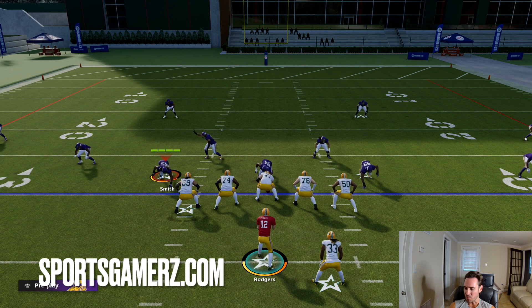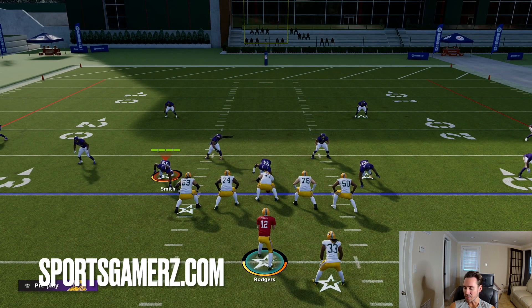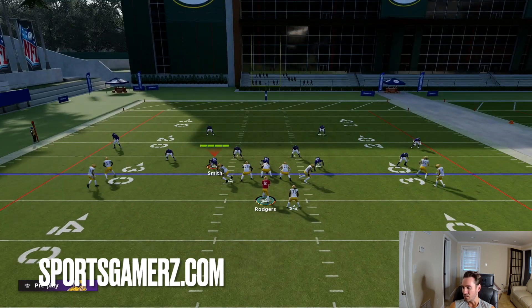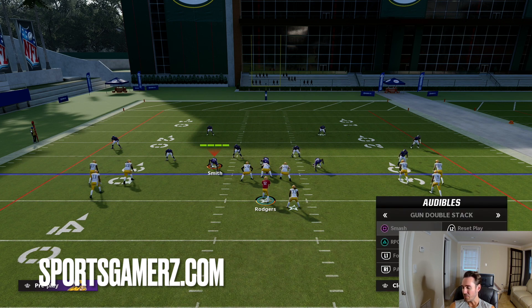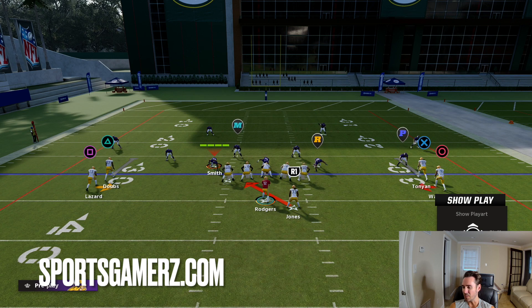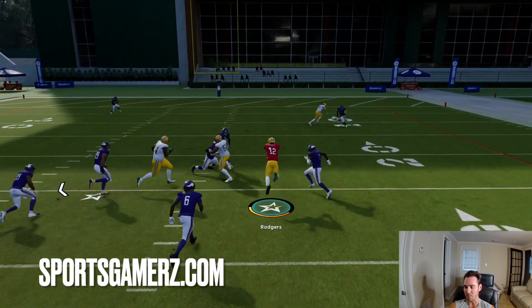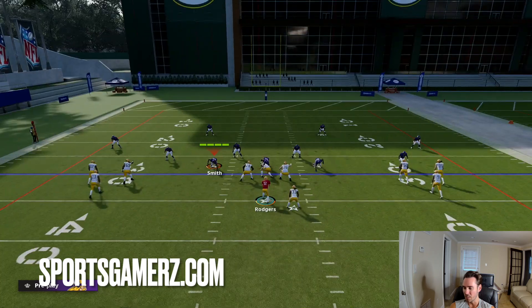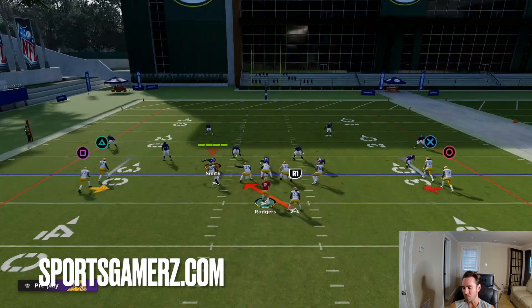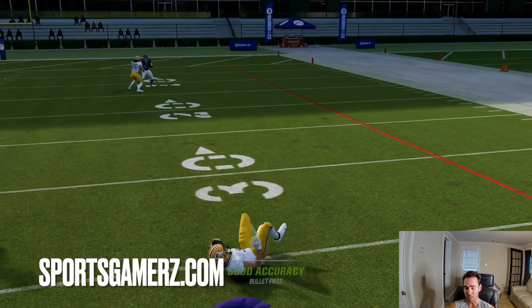The first thing out of this formation is the RPO. The RPO out of this stack is actually a read option — you're going to read the guy with the R over his head. If he crashes down, you're going to keep it with the quarterback; if he stays at home, you're going to hand it off. This formation is very similar to the monster, so it's a quick audible. Really all that changes is the split of the receivers is a bit wider out of monster and the tackles line up differently — it's a small change but a quick audible. If they crash down on you, keep it with the quarterback. You can throw the screen, or if they stay at home to contain, just hand the ball off.